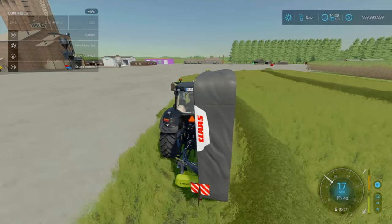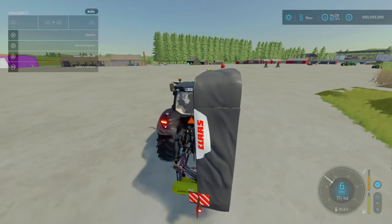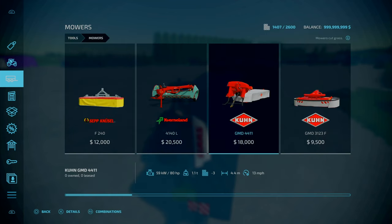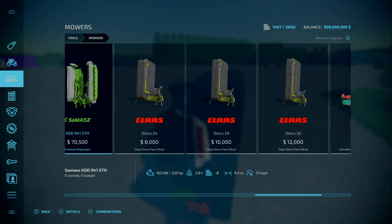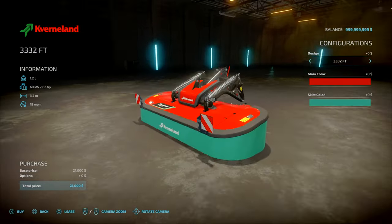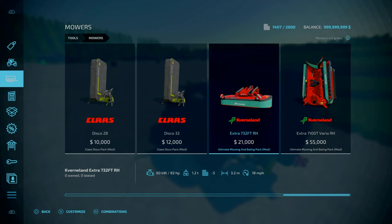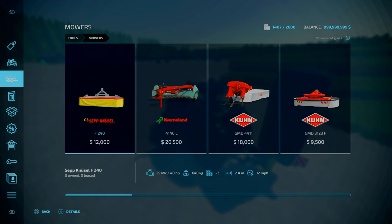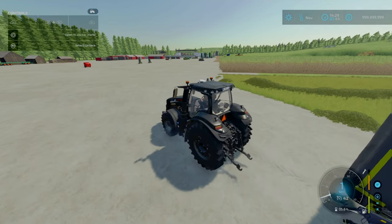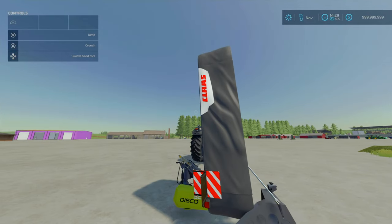The 3.2, 2.8 and 2.4 - I recommend all of them depending on the field size. Weighs 450, 500 and 550 grams respectively, with 50 horsepower for all. 2.4 to 3.2 - not too bad. Another banging mod. Two solid banging mods back to back. The Lizard and the Disco - both cracking. I'd give this 4.5 out of 5; that little cosmetic clipping prevents a perfect score.